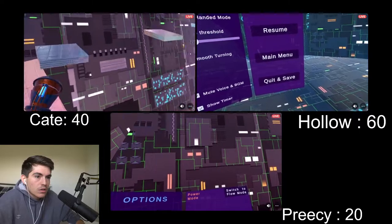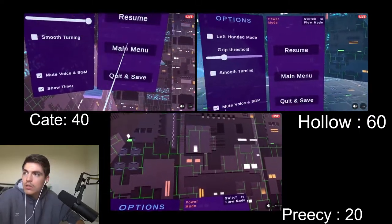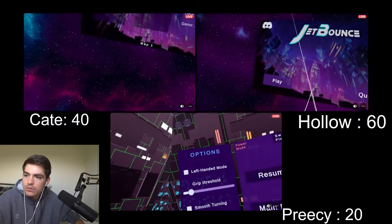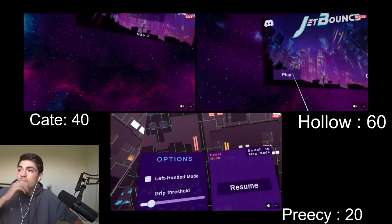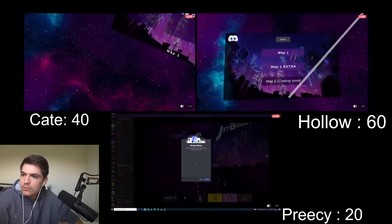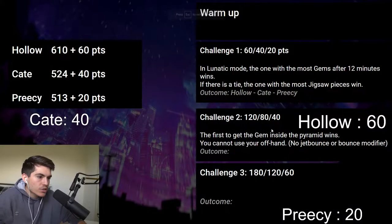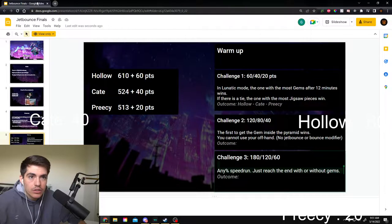Let's move on to Challenge 3 — the vanilla, straightforward any percent speedrun. This time all three of you can really go full force without any major restrictions. Let me do the point breakdown really quick. After Challenge 2: Hollow takes 120 points for first, Precy takes 80 points for second, and Kate takes 40 points for third. Adding those to the tally before we get underway with Challenge 3.